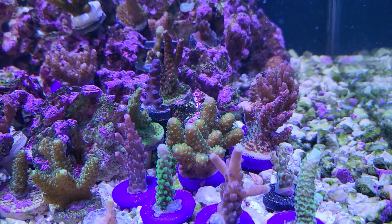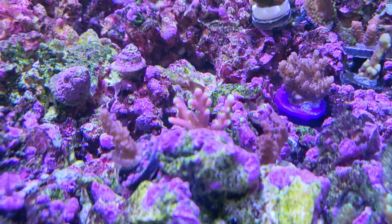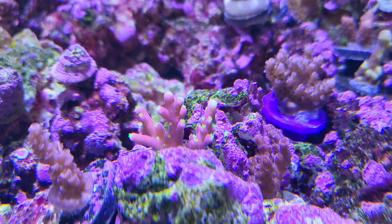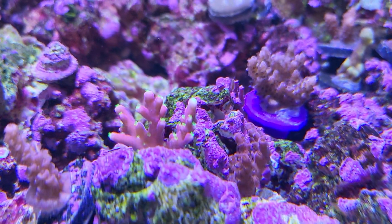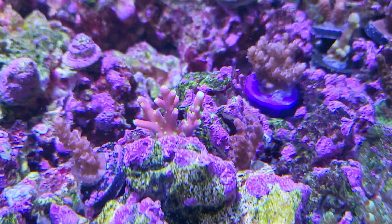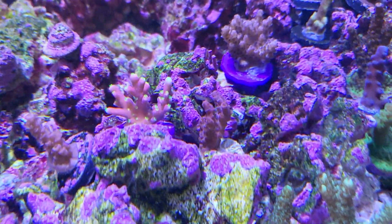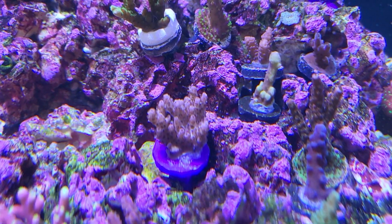Right here is the famous Firecracker acropora with the reddish and pinkish base and cool yellow-green polyp tentacles. It kind of blends right into the coralline algae there. And in the back, I believe that is the Frankenberry table — the reddish table right there.